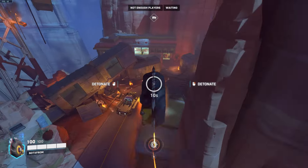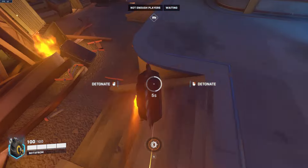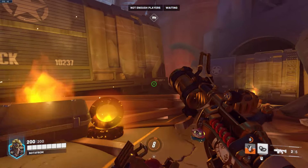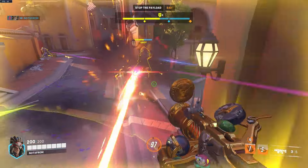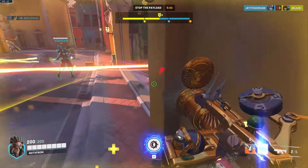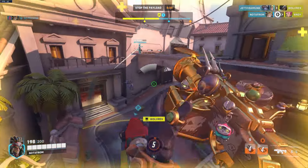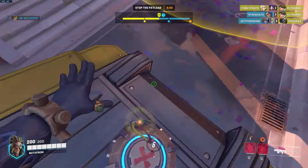The real counter to Junkrat in my opinion is actually Zarya. Zarya can always have a bubble ready, so you basically charge her up and then she'll be at 100 charge, destroying your team and you simultaneously. The best thing with a Zarya is to use your ult against her when she doesn't have any bubbles — otherwise you're feeding her charge. My biggest recommendation when dealing with Zarya is to not focus her at all and just go for her teammates. Zarya's are usually very selfish with their bubbles and won't actually protect their team too much.